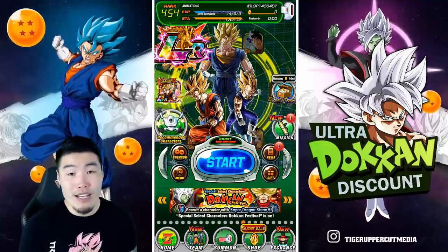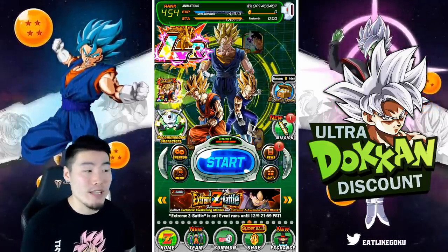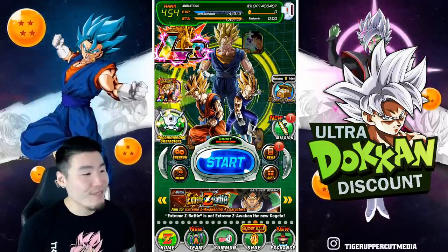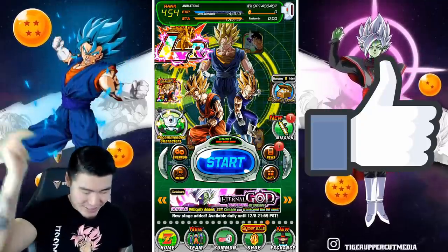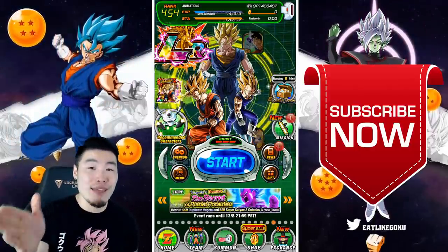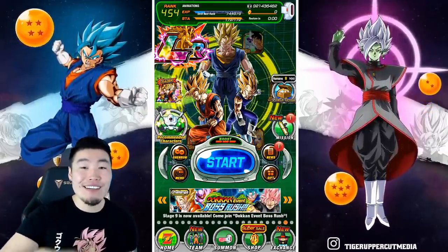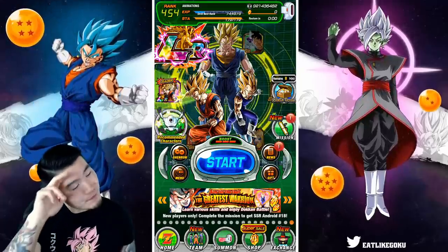If you're interested in picking up an account similar to this one or possibly even better at a very reasonable price, check out Ultra Dokkan Discount in my description and use my code 'tiger' for 15% off. With Super Saiyan Blue Kaioken Goku coming to global soon, this is a really good time to pick one up. That's it guys — thank you so much for watching. If you liked the video, make sure to like the video. If it's your first time on the channel and you like what you see, hit that big red subscribe button to join the Tiger Squad, and hit that notification bell too. I'm Tiger with Tiger Uppercut Media, signing out.